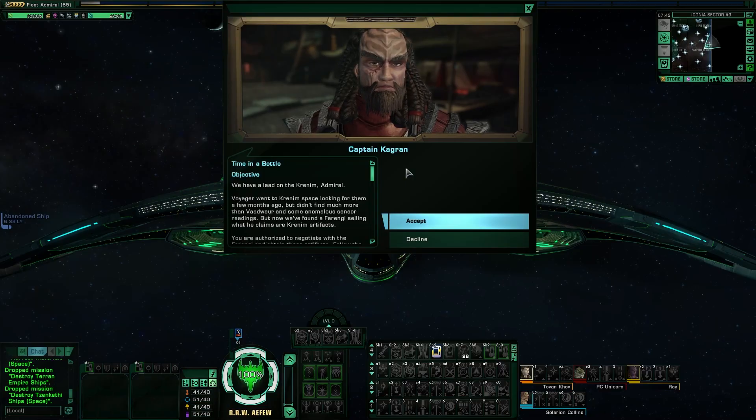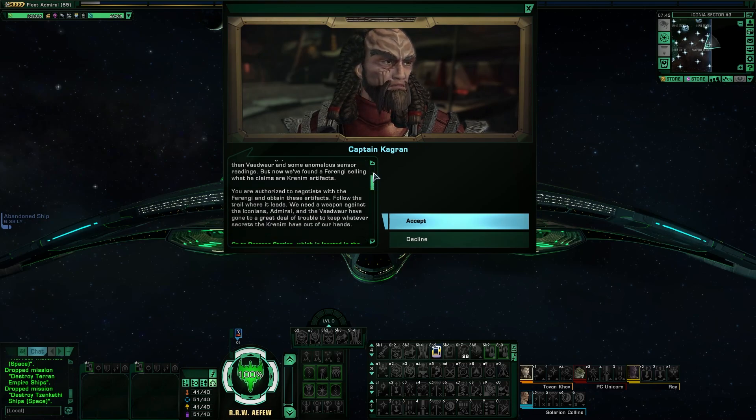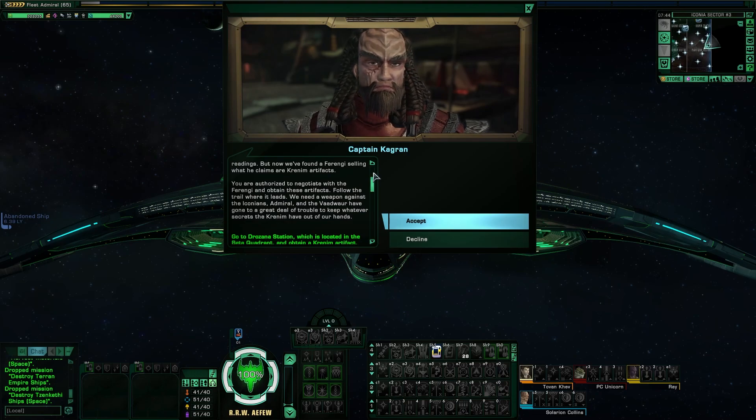We have a lead on the Krenim. Voyager went to Krenim space looking for them a few months ago, but didn't find much more than a Vaudwar and some anomalous sensor readings. But now we've found a Ferengi selling what he claims are Krenim artifacts. You are authorized to negotiate with the Ferengi and obtain these artifacts. Follow the trail where it leads. We need a weapon against the Iconians.